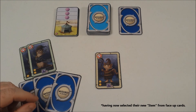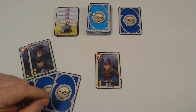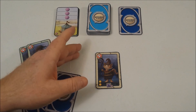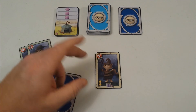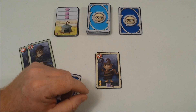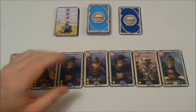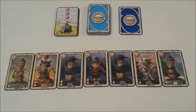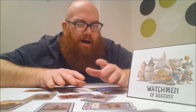Once an item has been used, players will start the next round with a new item, always having three at their disposal. As you play, you're getting new items, purchasing new cards, and doing your allowed actions — hopefully being the first to get seven watchmen and triggering game end. Final scoring and any modifiers that happen at game end will take place, and the person with the most points will win.